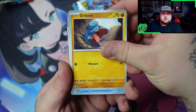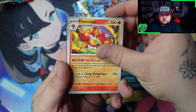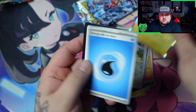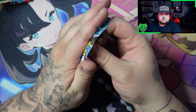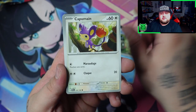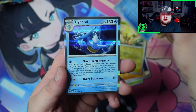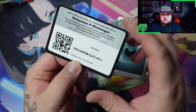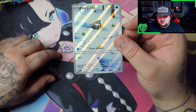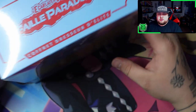Imagine just one Snorunt from one ETB. Okay nothing there. Did I really pick the worst ETB? Someone told me the French ETBs are actually broken — like they made some mistake and everyone is getting crazy pulls. But this looks weird. That is a Zacian holo. Okay we're going to the final pack. Let's go — final pack from the Iron Valiant ETB. And there's something in here... no. Wow, that was a terrible ETB. One Snorunt from the whole Iron Valiant ETB, that's crazy.